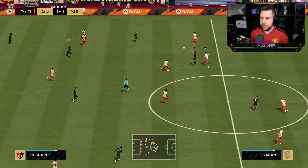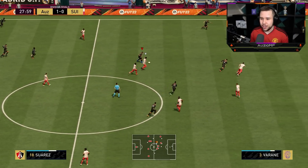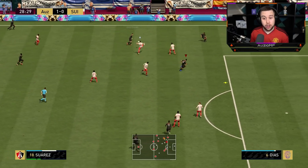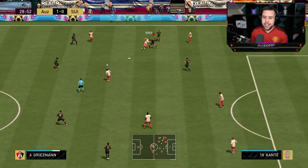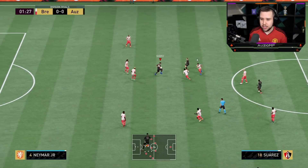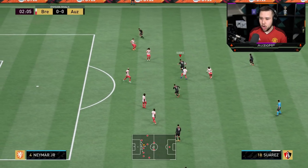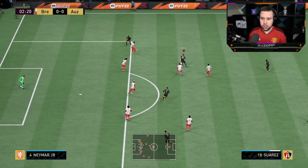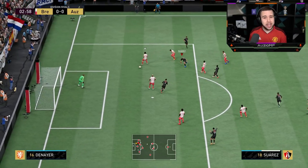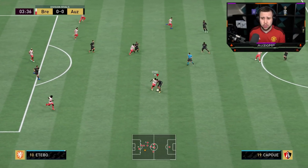Just chip it into the middle there, over to Suarez. I'm just going to hold off around here with his strength — look at the strength getting used. Nice, good turn as well. Give it over to Griezmann. I've sent Suarez on a run as well. I just want to show you guys how the skill moves actually come off with Suarez — you see how fast it is? I was definitely not expecting it to come off that smooth and that fast. He feels incredible with the skill moves.